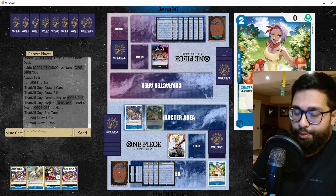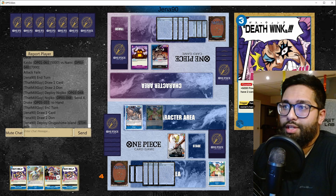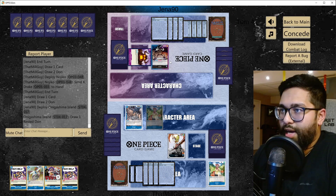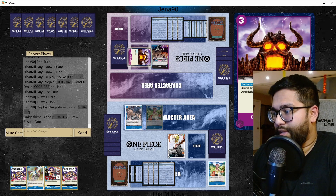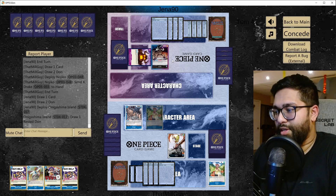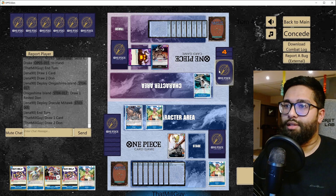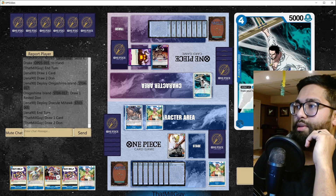Next turn we can go like Zeph bounce Nojiko — have to use a Death Wink here though. Oh, there's the ramp they're looking for. There's the island — I was wondering if this deck was playing this, but that makes sense. I was gonna say Purple Kaido played this but I guess they just didn't have a hand that found it, so they played it now.